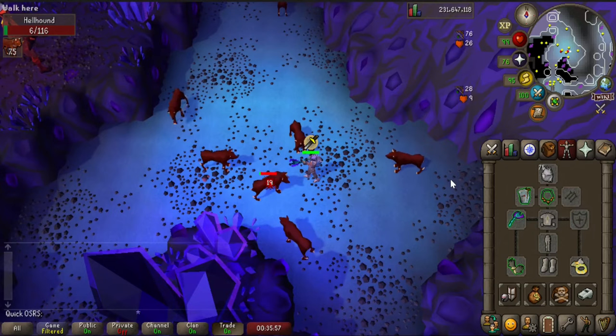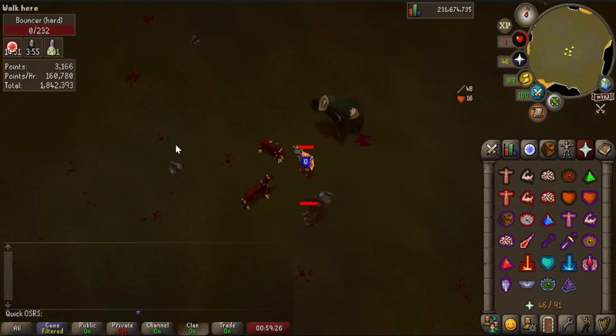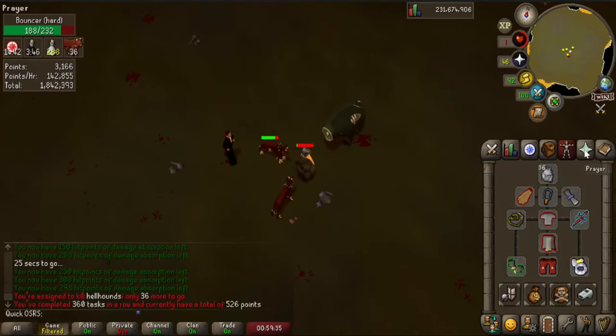Now, I just wanted to quickly mention Nightmare Zone. I actually thought you could complete your hellhounds task by killing bouncers in Nightmare Zone, but it seems like this guy doesn't count as a hellhound for some reason, so yeah this won't work. I just wanted to add that in here so you don't make the same mistake as me.